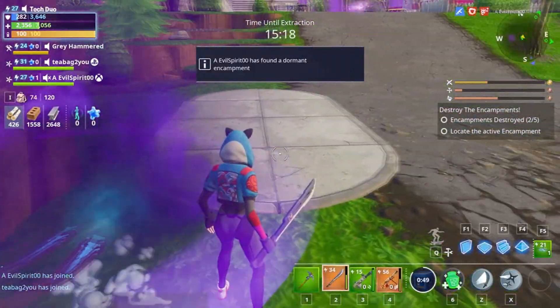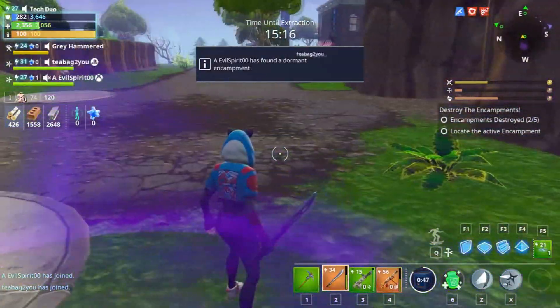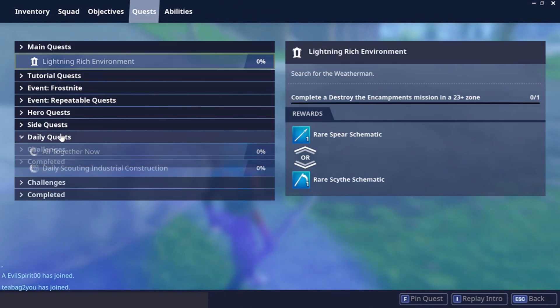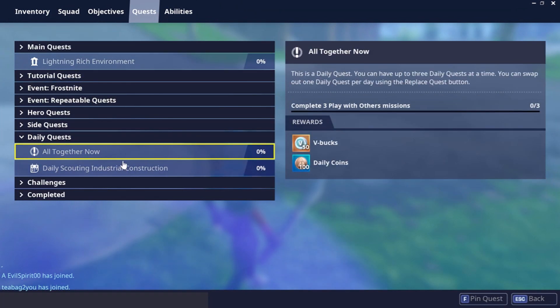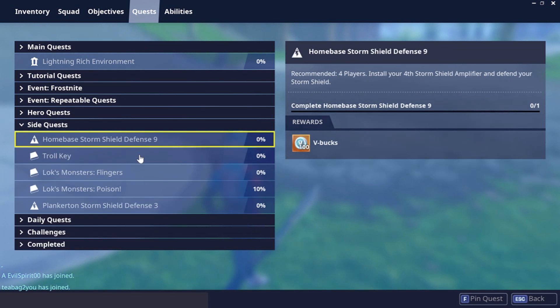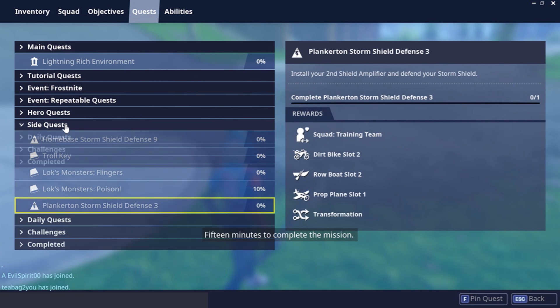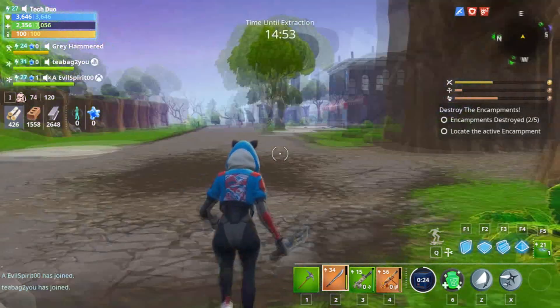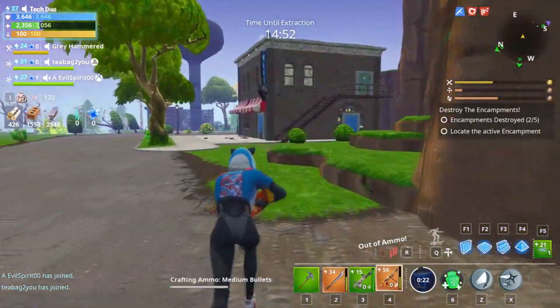Holy crap, what kind of weapon do you have? If I open up this I can look at my quests and see the daily quests. Discover into the Champions and complete successful missions — like three of those. You can also look at side quests to do more defenses to get 100 V-Bucks. Now I gotta fill up more ammo.